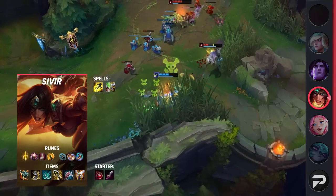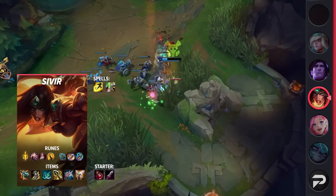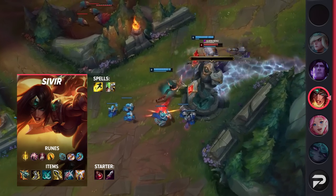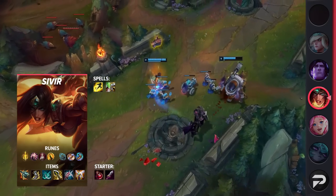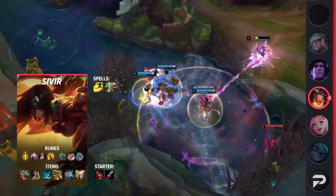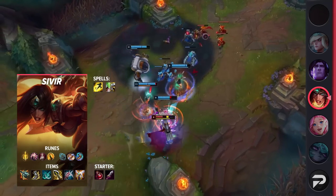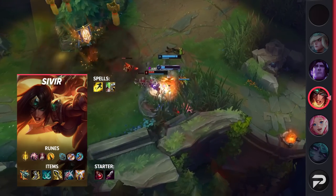For Sivir's itemization, take Flash and then your choice of Heal or Exhaust — Heal is a great default choice, but if the enemy has anything that can get on top of you, take Exhaust. For runes, go Lethal Tempo, Presence of Mind, Legend: Bloodline, Coup de Grace, Biscuit Delivery, and Magical Footwear. This way you can sustain through the lane and play safe, since with Lethal Tempo you'll be a DPS machine in the late game. For items, go Kraken Slayer, Berserker's Greaves, Phantom Dancer, Infinity Edge, Lord Dominik's Regards, and Guardian Angel. If you don't need the GA, grab a Bloodthirster instead.